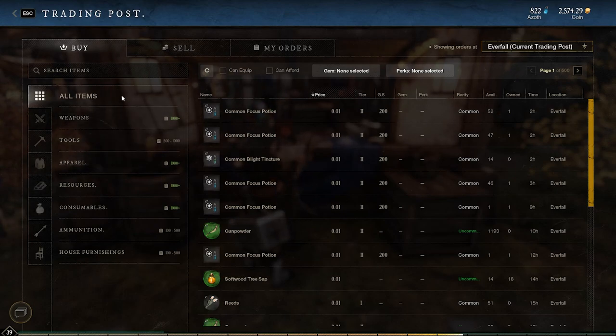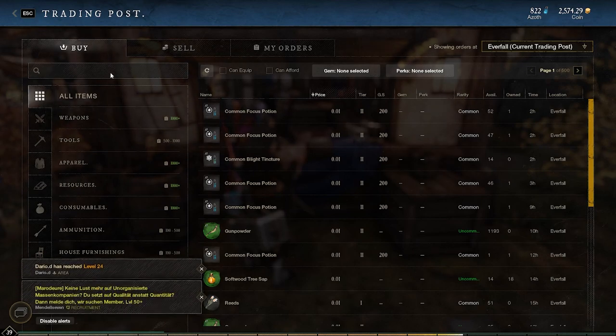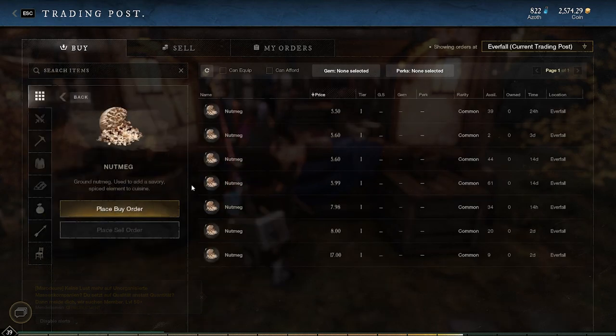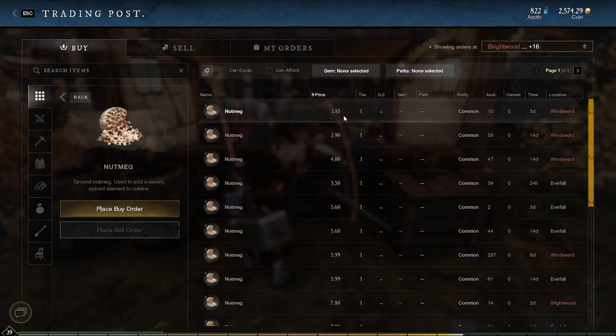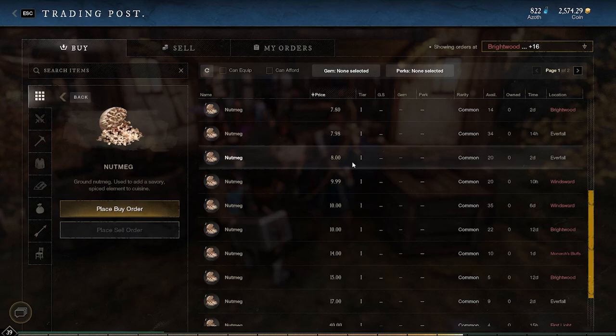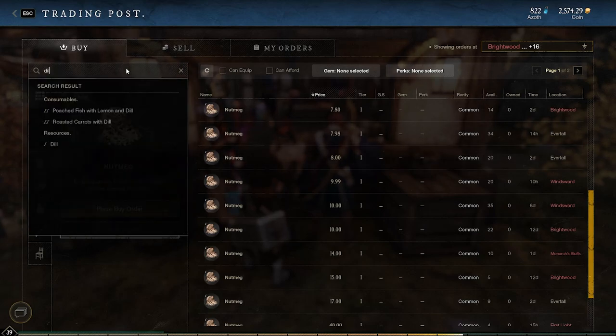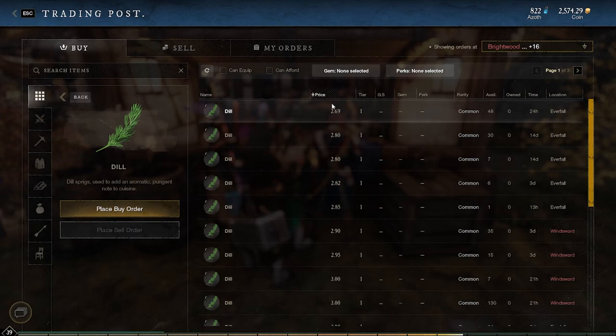These are resources you can get in abundance — really easy, really simple — and it also helps with doing your side quests. The sort of things we're going to be looking at here are stuff like nutmeg. If we put all of our settlements in here, the lowest price is four coins, but if you go up here you can get it for ten. It varies, but you're not really going to sell it for more than ten or under about two.